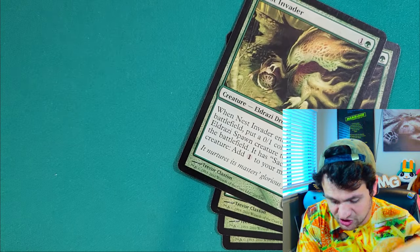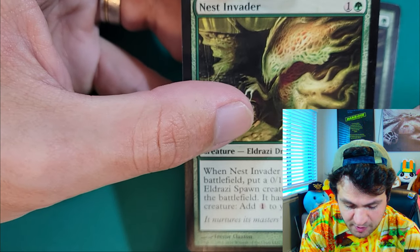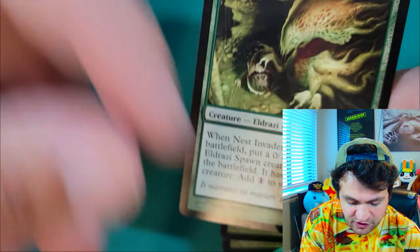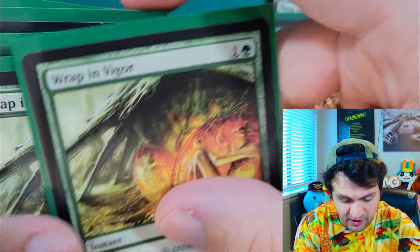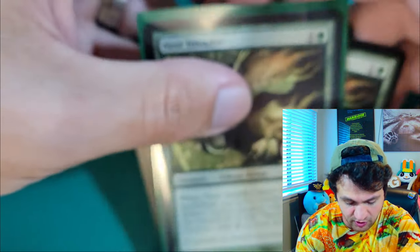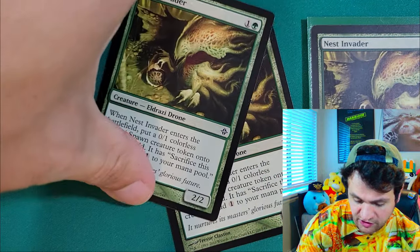We're playing four Nest Invaders. When a Nest Invader enters the battlefield, put a 0/1 colorless Spawn creature token on the battlefield with 'Sacrifice this creature: add one mana to your mana pool.' So this is a 2-mana 2/2 that puts an extra creature on the board that can add mana. It works well with a lot of our sideboard cards — Wrap in Vigor, Gleeful Sabotage, and Weather the Storm all cost one green and one colorless. It adds an extra body to the field, and if you really want, you can pump that extra body. It's a sac tool but nobody says you can't pump it. And that is Mono Green Stompy in Pauper.